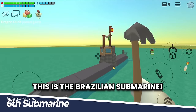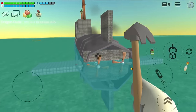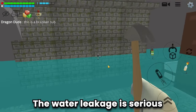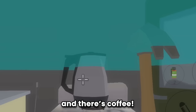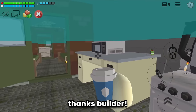This is the Brazilian submarine! Let's explore — a nice, unique design. The water leakage is serious but I hope it doesn't disrupt our tour. There are two beds, the kitchen, and there's coffee — so tasty, thanks builder!